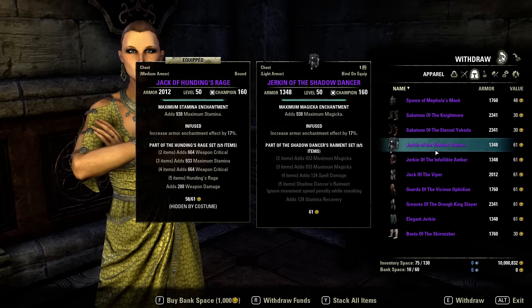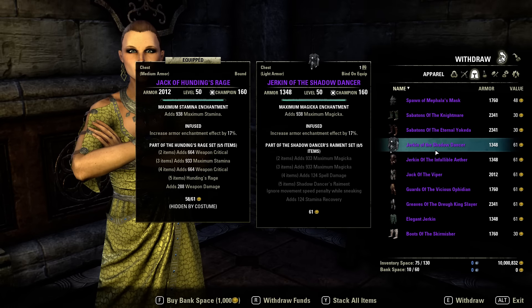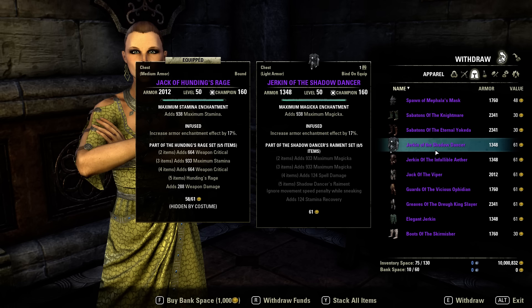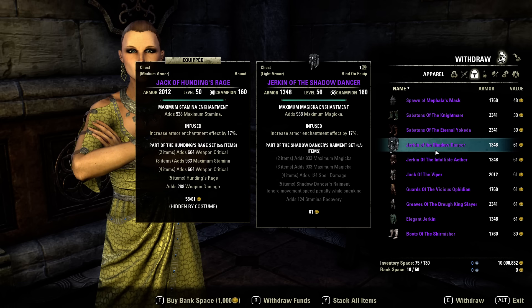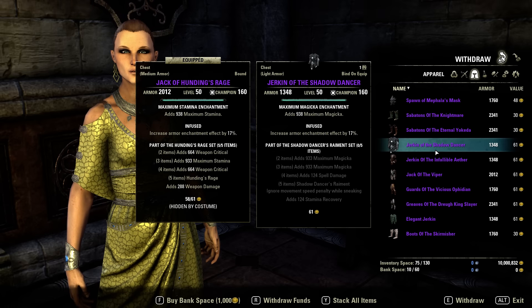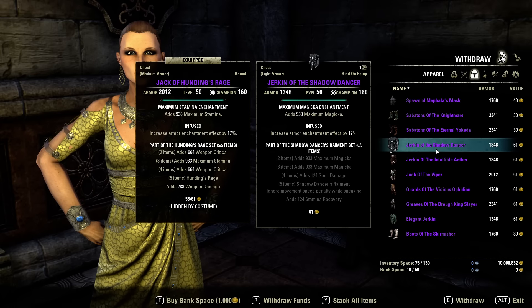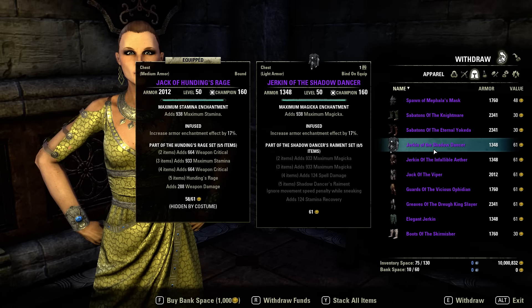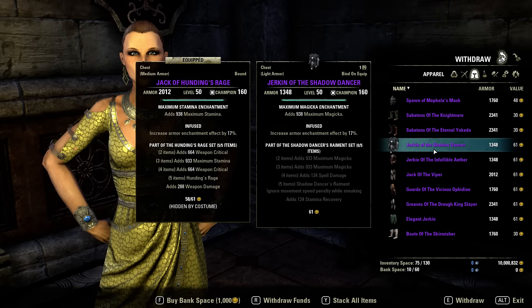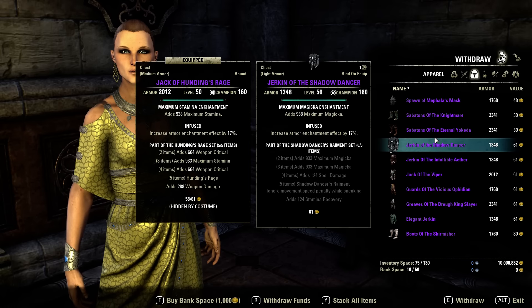Shadow Dancer's Raiment removes the movement speed penalty while sneaking and gives you stamina recovery. Maybe for some vampire builds. The question is whether it stacks with the vampire speed bonus while sneaking.